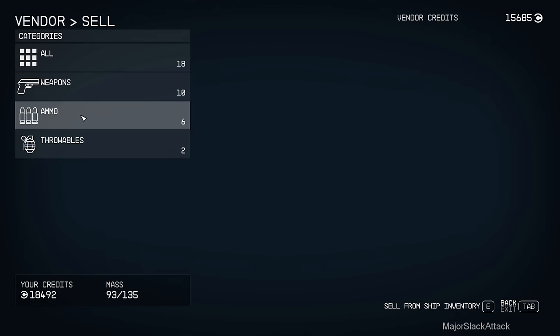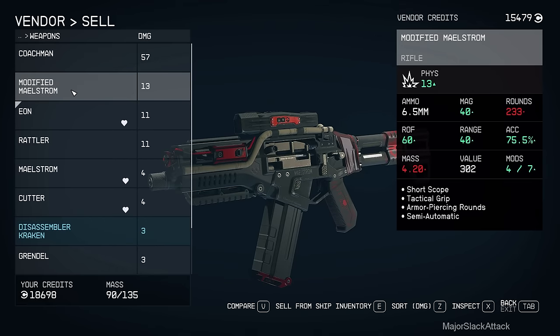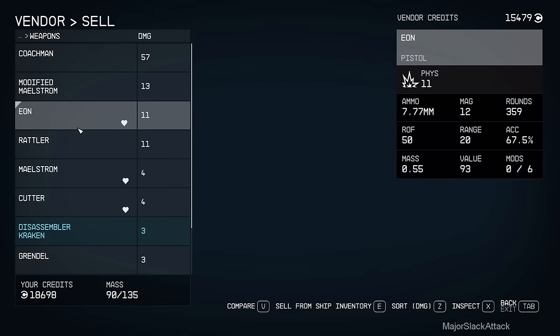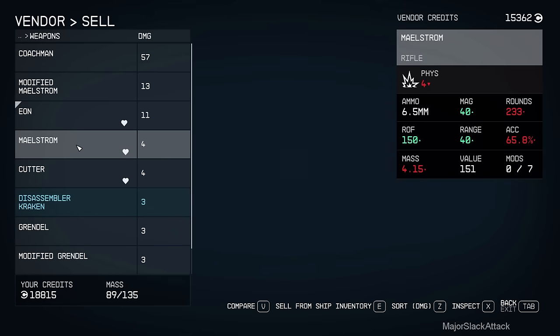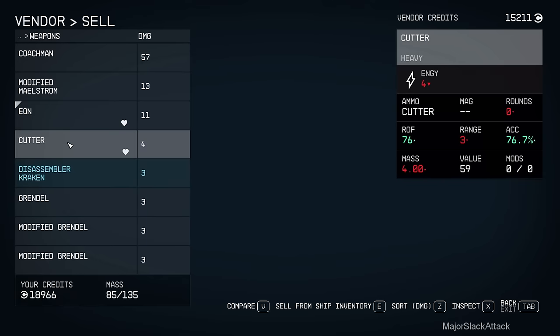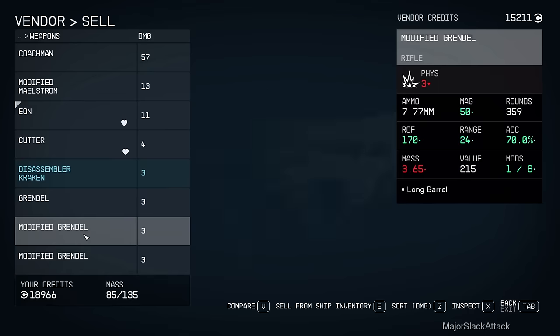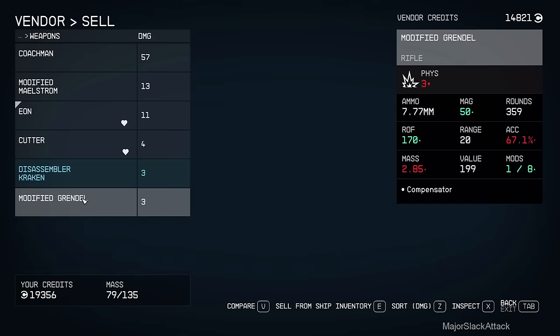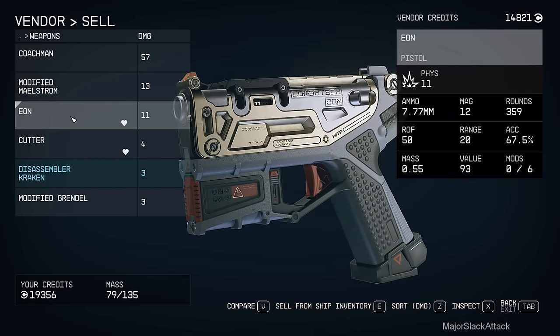Now I'm going to get picky and choosy about the weapons I'm keeping on board. Sell one of the coachmans. That's our new weapon. This only has 62 ammo so forget it. We don't need a crappy Maelstrom so let's sell that. That's got a considerable amount of ammo but these are all the same - compensator, long barrel. Sell that one, sell that one, sell that one. That works - keep all the rest.